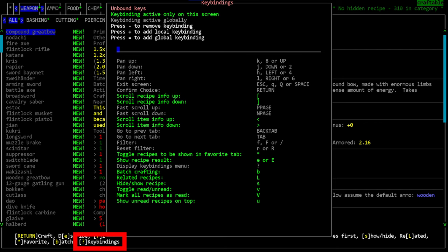You can press the question mark key for a list of controls specific to this menu. This works in almost every menu in Cataclysm — remember you can always press question mark to get contextual controls.